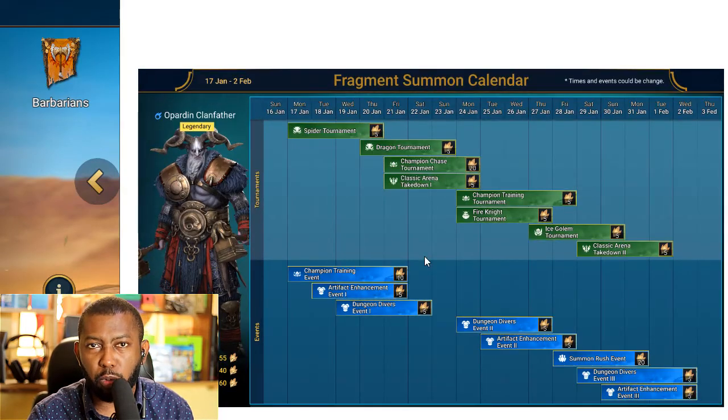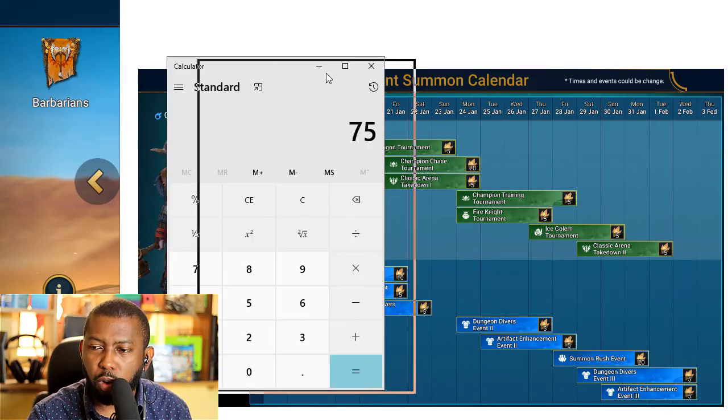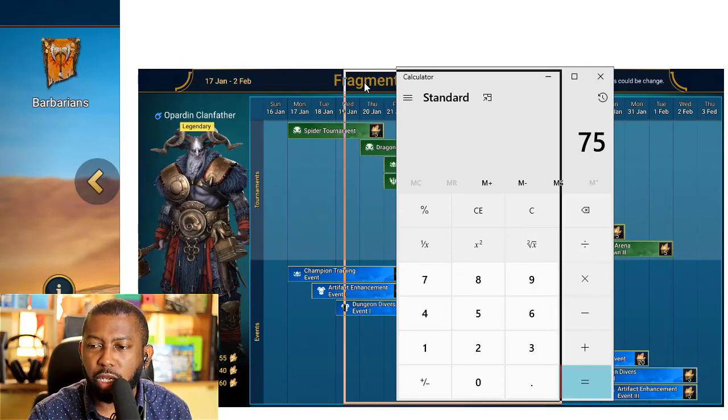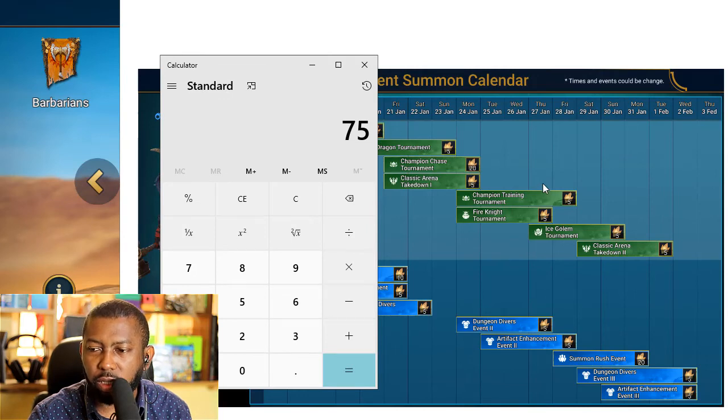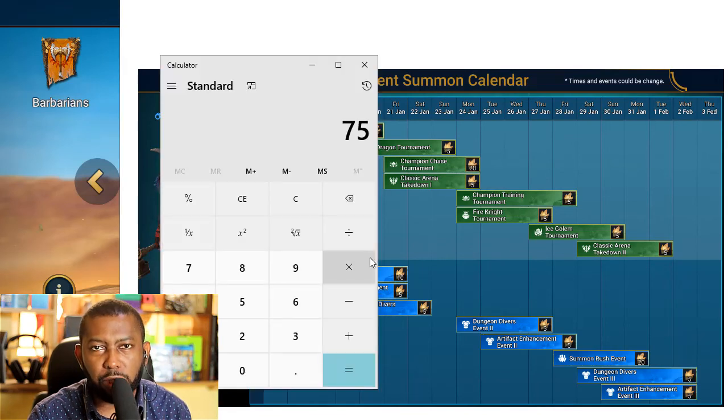Let's get straight to the plan, because that's what everybody wants to know — can you complete this fusion? Do you have enough resources, energy, shards, and all that? I've calculated all the fragments required. If you do all the events — spider tournament, dragon tournament, champion training tournament, fire knight tournament, ice golem tournament, classic arena one and two, and the champion training events — you end up with a total of 75 fragments.